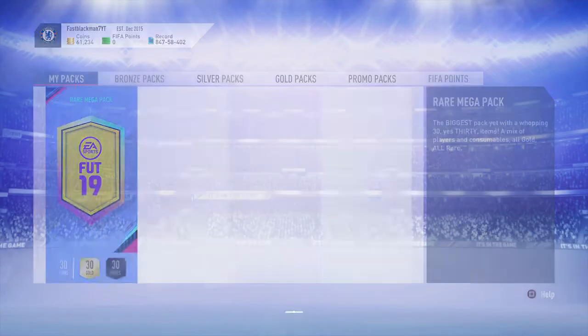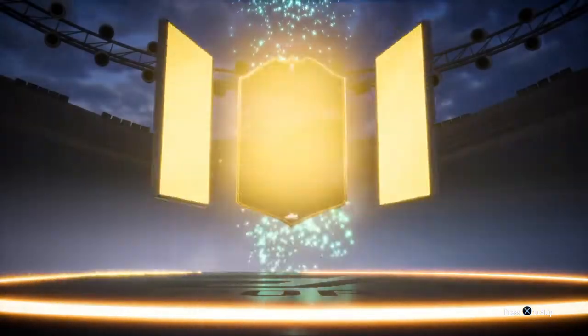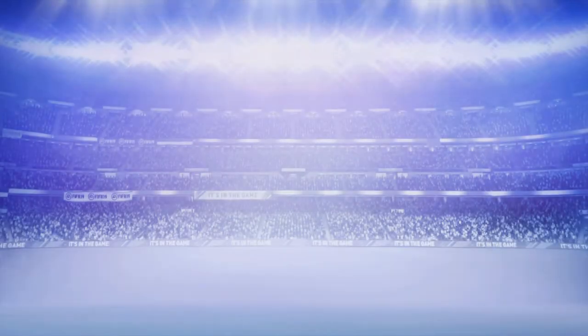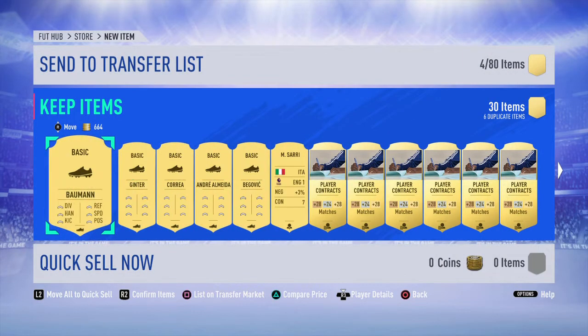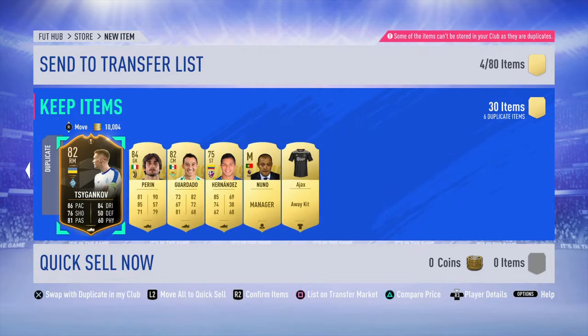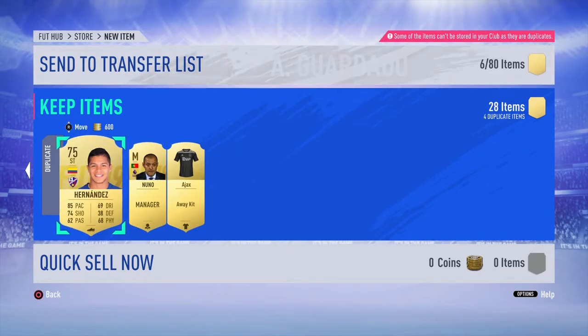Last pack of the video - no walkout. We get another Europa League player. We get this guy - I think we got him yesterday if I'm not mistaken. Except this one is tradable. So we got a 91 Chiellini again, and yeah, I can't complain too much about the rewards today.